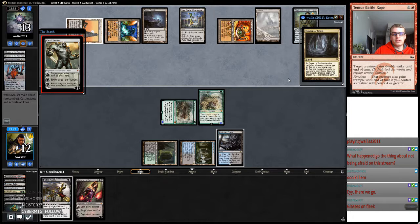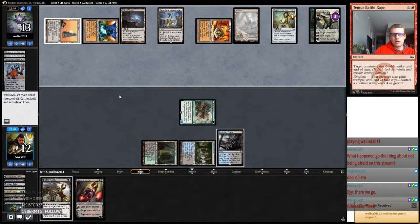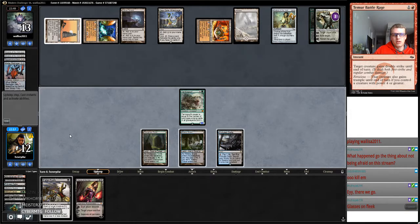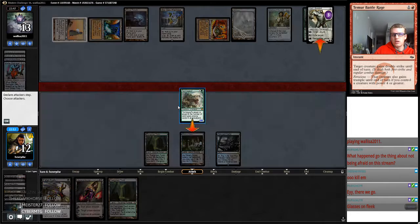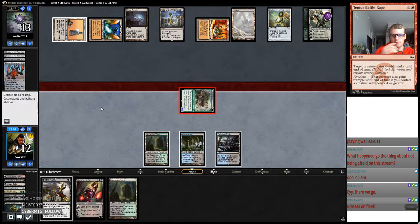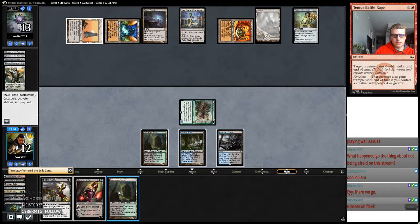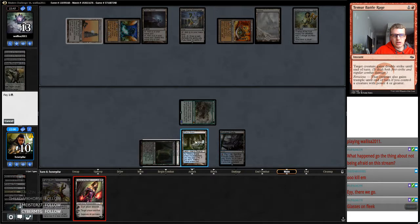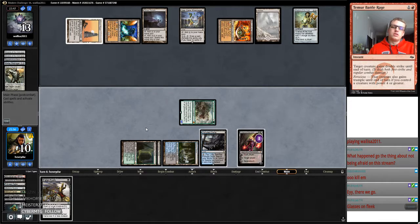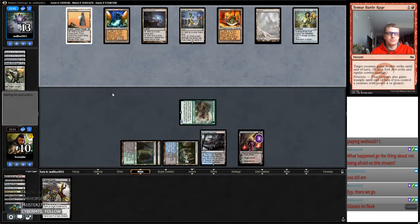That's Karn. That's all right. So now we kill Karn. And then we probably play Liliana, but we don't tick it up. Because we want our opponent to... I should have fetched at the end of the turn too, I was talking. We don't want our opponent's Seagate Wreckage to turn on.